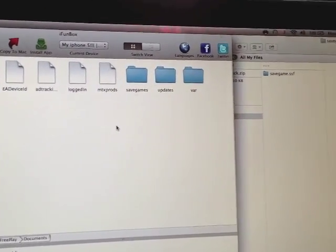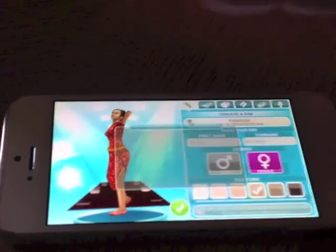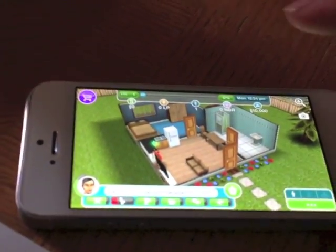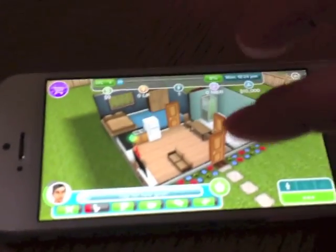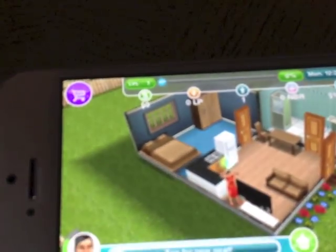So while I have that up, I'm going to go over to my game and randomly create a character. You can obviously create whatever character you want, because this is the game that's going to have money — so create yourself or somebody that you're going to want in town. Okay, so now that we have one person, I just want to show you there's no money, no life points.